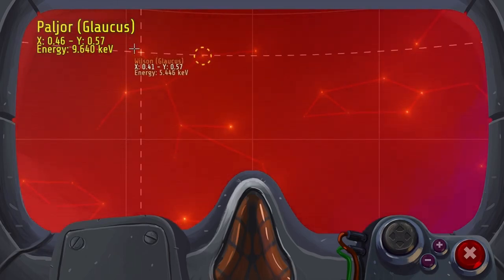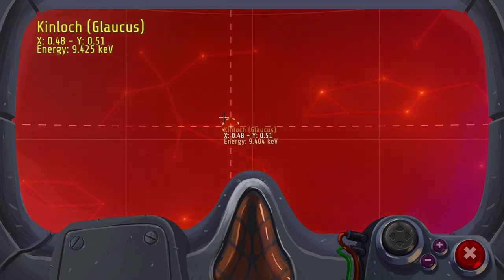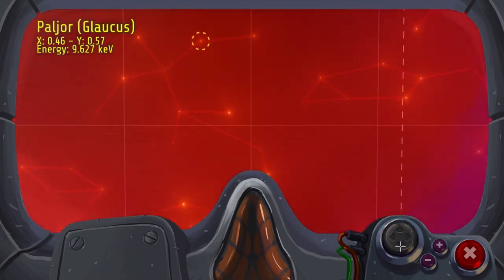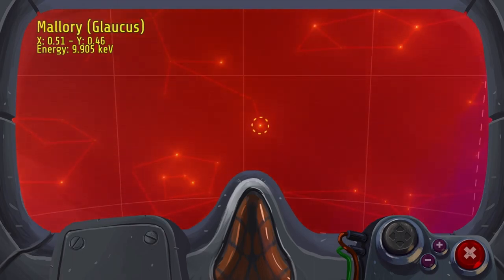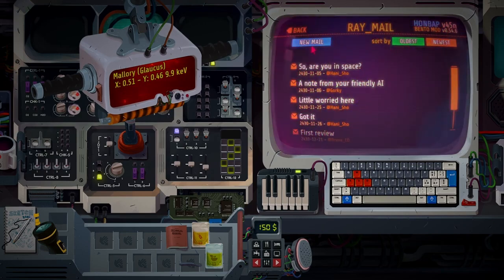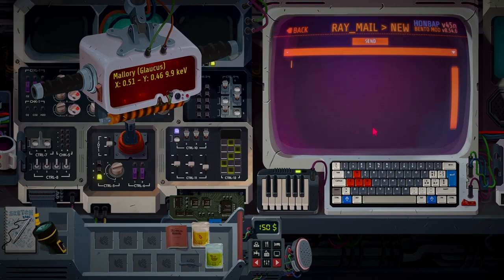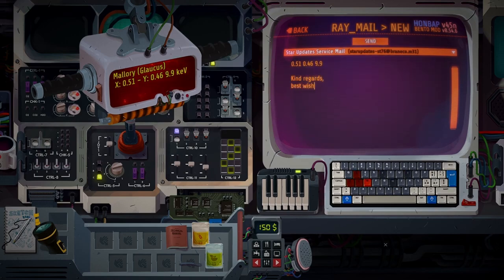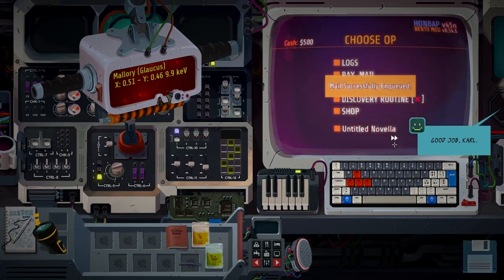This is Glaucius — oh, that was fast. Five, five... This one is most radiating. Nine, nine, Mallory. This is the one. And mail. New mail. X: 0.51, Y: 0.646. 9.9, King E fell. Oh right, this one. Good job, Carl. Thank you.